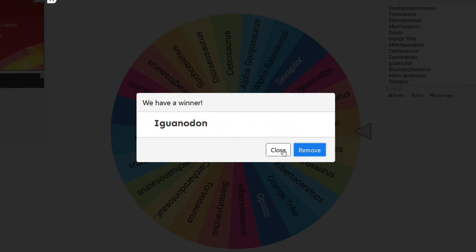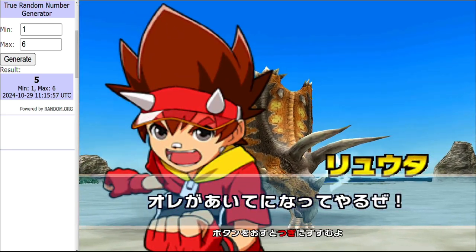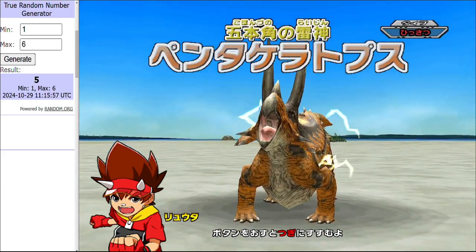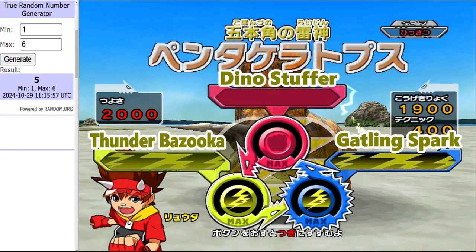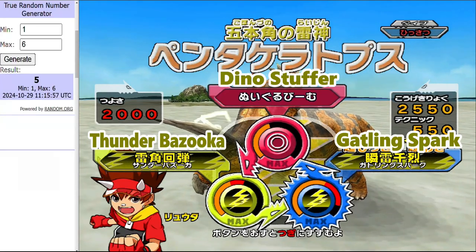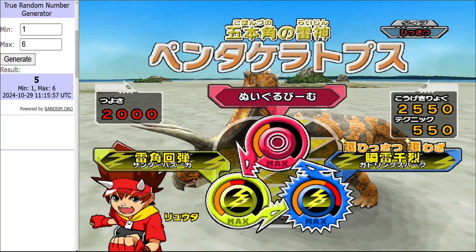Give me a sec while I come up with a moveset real quick, and then we can get started. Now that I've established a dinosaur and a moveset for this trial, we can begin in alphabetical order. First up is Aaron Plays, coming in with a Pentaceratops. We're fighting on the beach. Moves will be run — if you've watched my tournament videos, you know how it works.